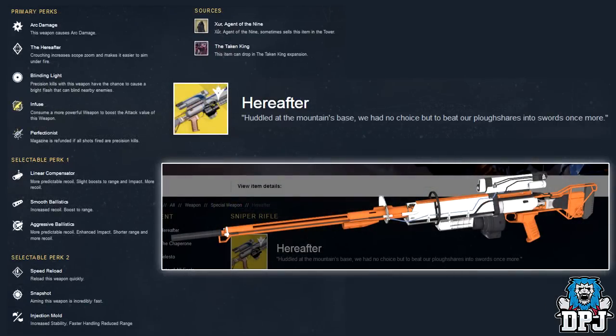Next we have an exotic sniper rifle called The Hereafter, offering arc damage. Description reads: 'Huddled at the mountain's base, we had no choices but to beat our plowshares into swords once more.' Primary perks are The Hereafter — crouching increases scope zoom and makes it easier to aim on the move — Blinding Light — precision kills have a chance to cause a bright flash that blinds nearby enemies — and Perfectionist — the magazine is refunded if all shots fired are precision kills. Selectable perk one: Linear Compensator, Smooth Ballistics, Aggressive Ballistics. Selectable perk two: Speed Reload, Snapshot, Injection Mold. The Agent of the Nine sometimes sells this weapon in the Tower.